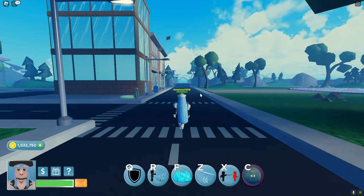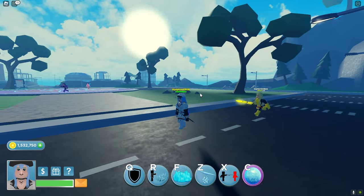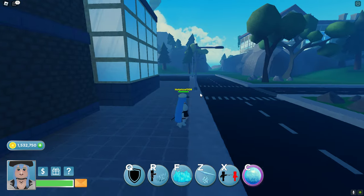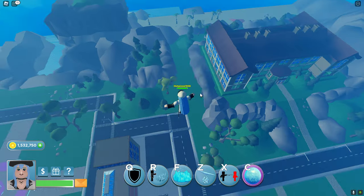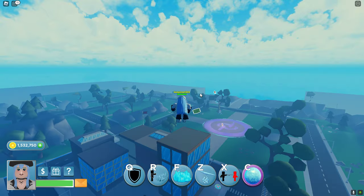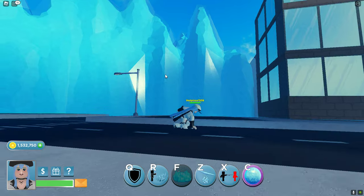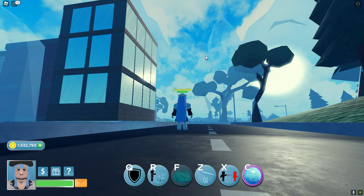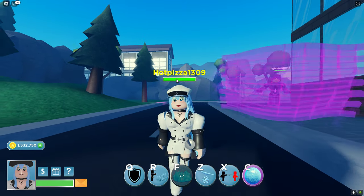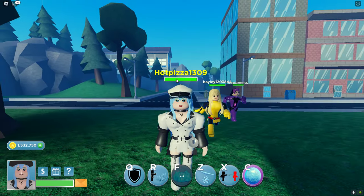She can run really fast, about the same as Wednesday. She can't fly, which makes sense because she's really overpowered. She can jump, and if you sprint while jumping you can go a bit further. When she jumps she can see everybody around the map, and when she uses F she can see the people that are inside her ice wall.